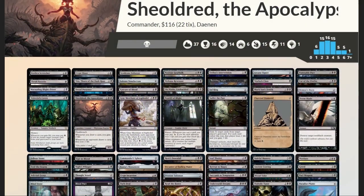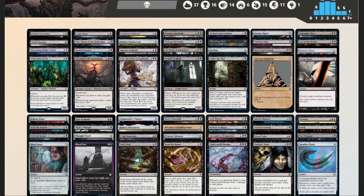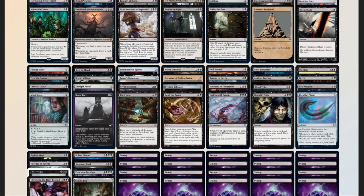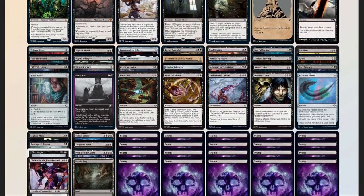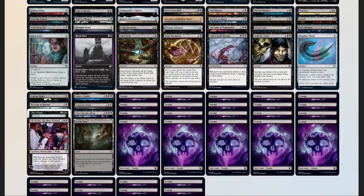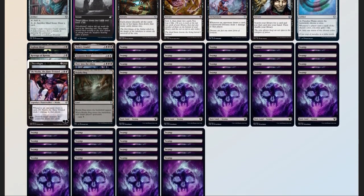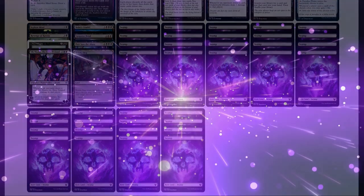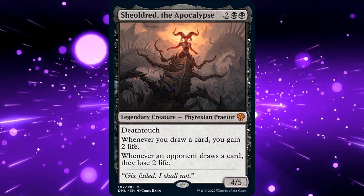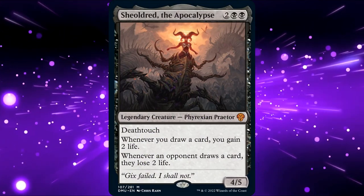So let's take a look at our deck and compare it to our checklist: 52 mana sources split between 37 lands and 15 pieces of ramp — a little high, but we need the extra mana with all of our extort effects. 18 pieces of card advantage, 11 pieces of interaction, 2 board wipes, 2 pieces of graveyard hate, and 2 sudden I-win cards. Our deck checks all the boxes and is a blast to play, and we're at under $100 — at least we will be when Shieldred's price settles down.